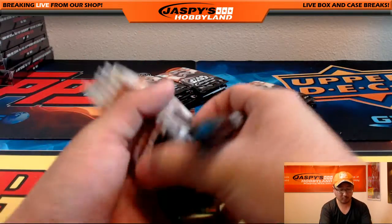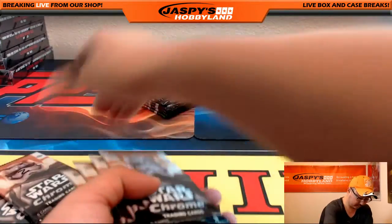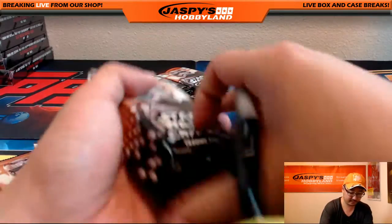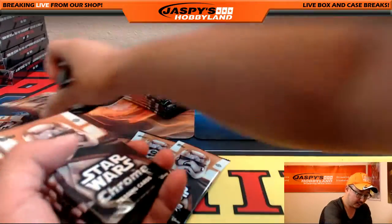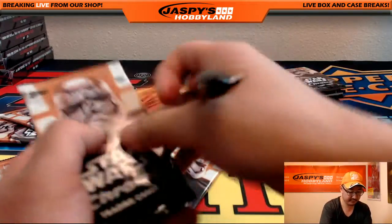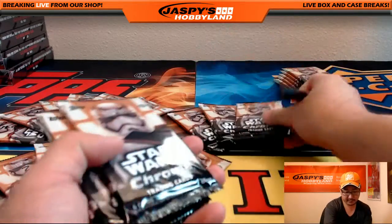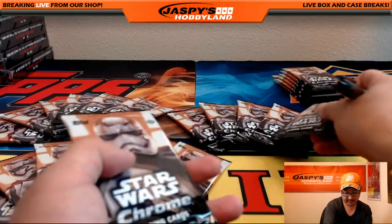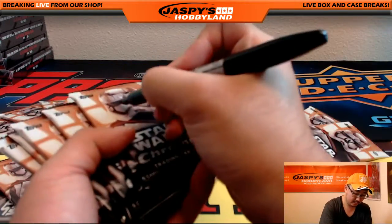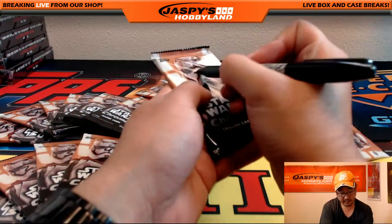If you're watching on YouTube, you can fast forward through the part where I number the packs. Numbering them now: one through twelve... fifteen, sixteen, seventeen, eighteen, nineteen, twenty, twenty-one, twenty-two, twenty-three — Jordan — and twenty-four — Kobe.